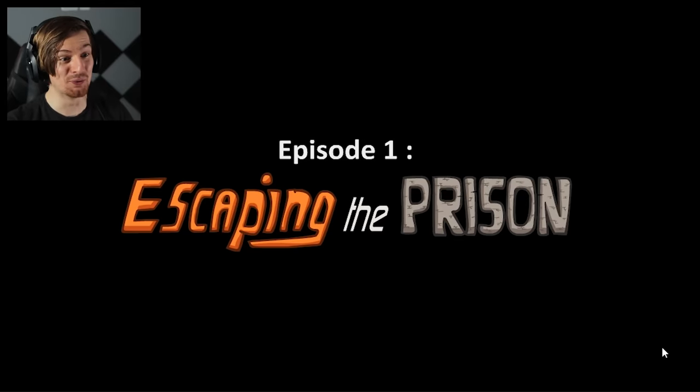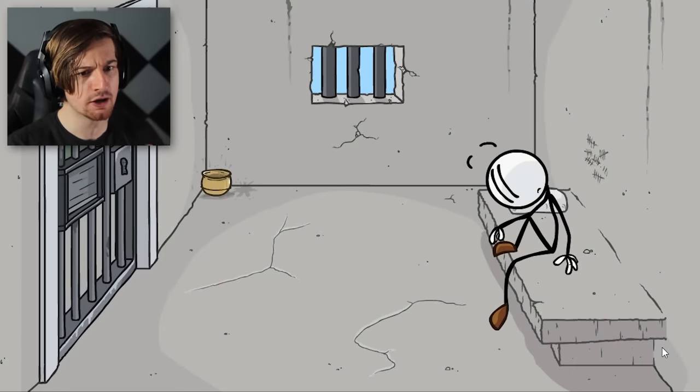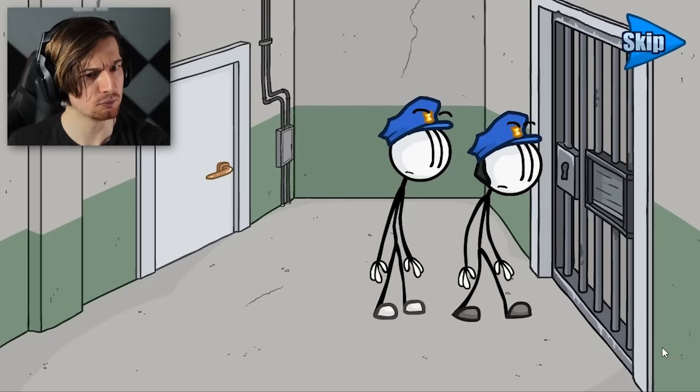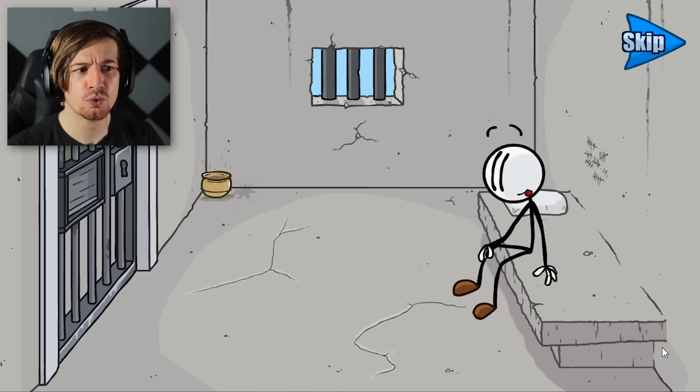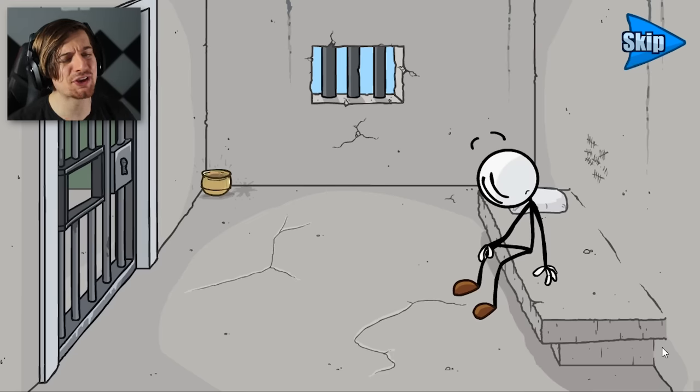Wait — we made it into the bank. Episode one: Escaping the Prison. Did we just straight up beat the whole thing already? What the freak? It looks like Henry's now in prison. He's told he's free to go but something's up. It's a birthday cake! We got that Disney level of inventions right there.